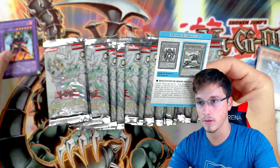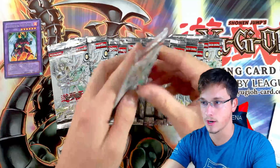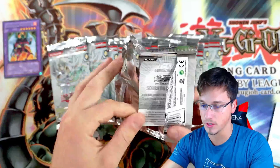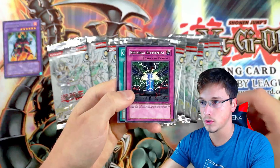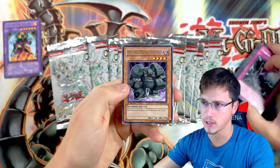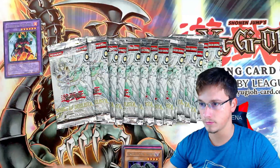That's probably going to be one of the best pulls we get today, other than the Shining Phoenix Enforcer. There's not that many holofoils in this set, but it's a really fun and cool set to open, especially in first edition, even though it is in Spanish. So Doom Lord, Iron Metal Recharge, and Destiny Hero Defender. I think this might be the maximum rarity of this card from Power of the Duelist. That is a nice little rare to pull.